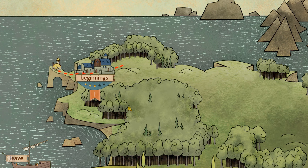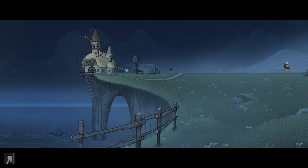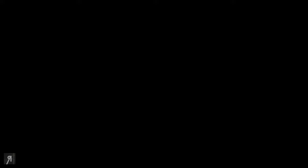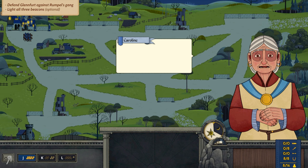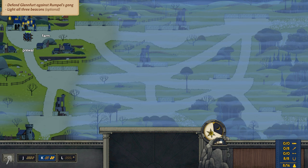The next level involves attacking a group of units from multiple sides. This one I have not done before. Story cutscene: Rumpel the leader of the bandits returned, hungry for revenge. The villagers were once more in desperate need of Paul's nimble fingers. 'Rumpel and his gang are attacking again — capture and light the beacons as fast as possible. Lighting all three will signal to nearby provinces that we need help — I'll provide some cavalry for support.' You can split your units by pressing Ctrl-K before giving a move command.